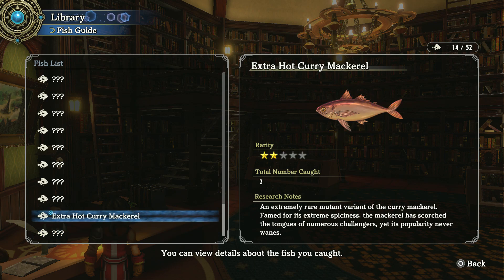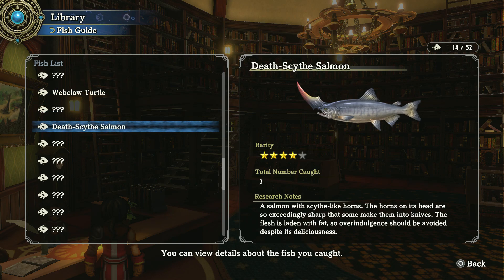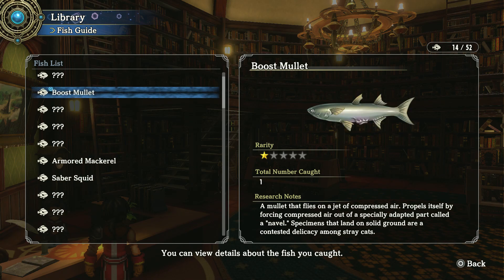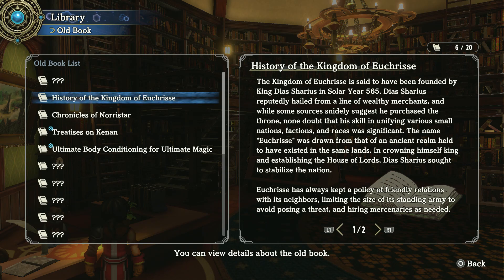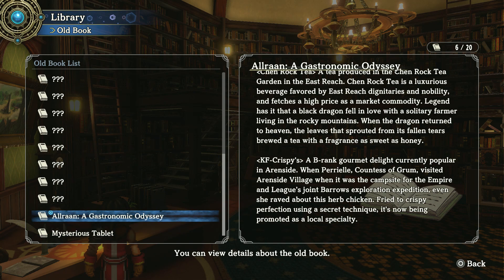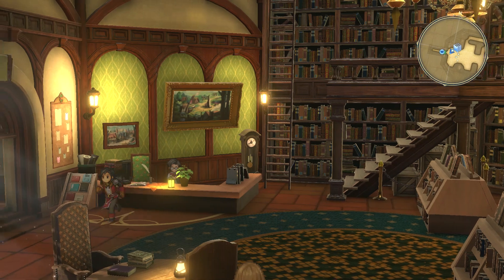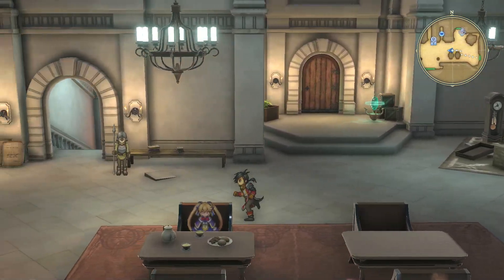There are 52 different fish in total. I've got two rarity-four fish so far. I'll read these books later — there are 20 of them, which is more than Suikoden. A lot of the Suikoden games only have around 10.